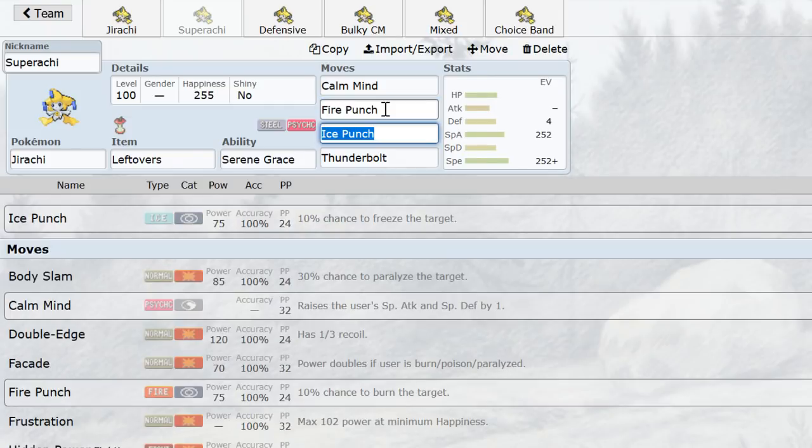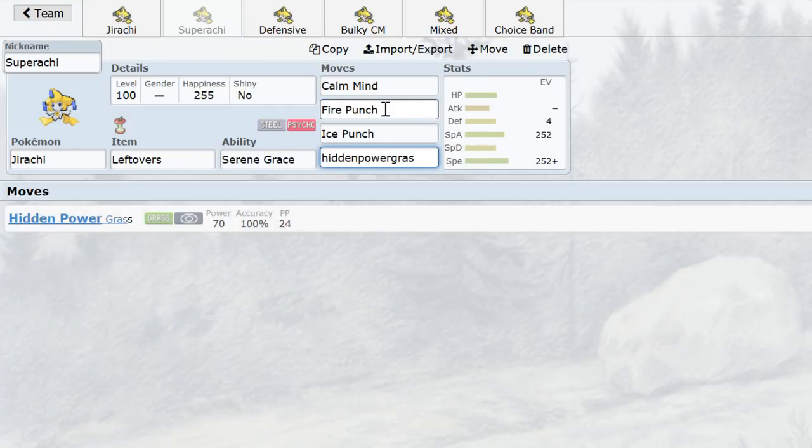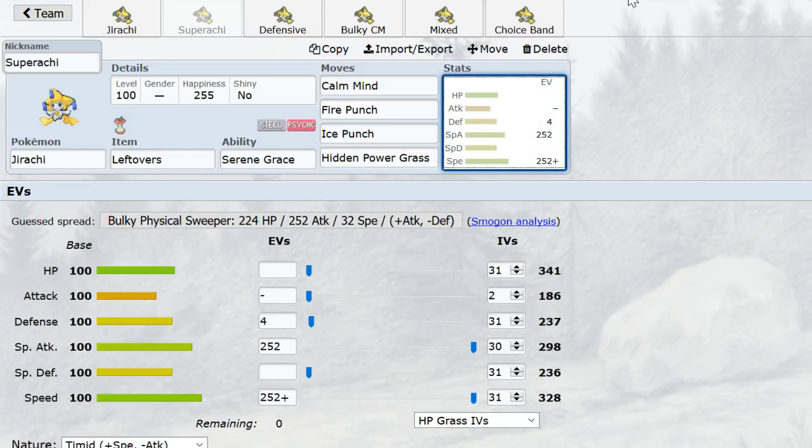Other coverage is mostly combinations of what's already been discussed. You can even drop Psychic if Gengar isn't a concern, because Fire Punch still hits Heracross quite hard, and the increased coverage is potentially game-changing — especially against offensive teams, where Jirachi's Speed lets it potentially blow through Salamence before it gets a Dragon Dance up and sweeps you.